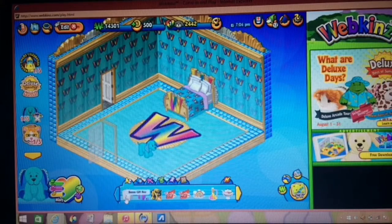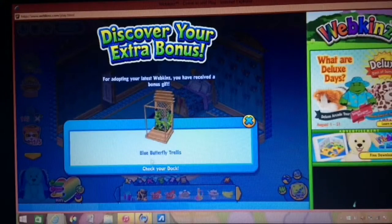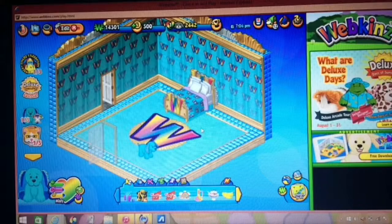Okay, so I decided I'm going to open this bonus one, which is blue and white. Let's see what we got. I got a blue butterfly trellis. I don't know how to use it, so yeah.